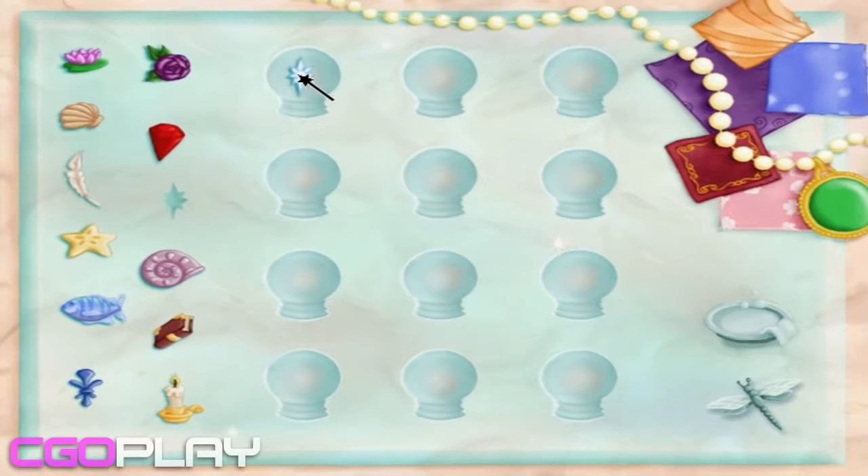Now, drag that wonderful picture into an empty snow globe. Now, click on the dragonfly, and off we'll go to choose a princess guide.